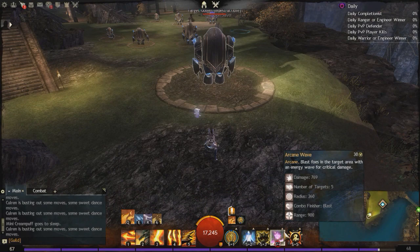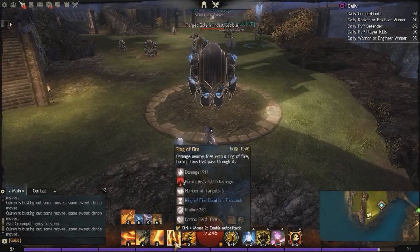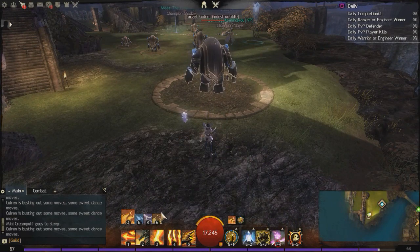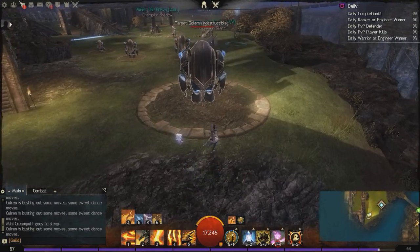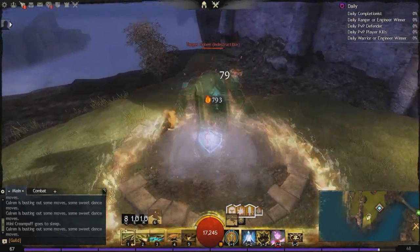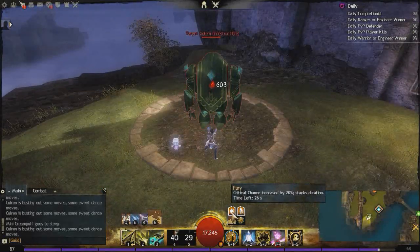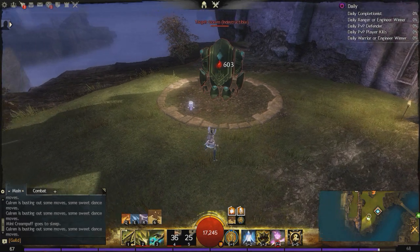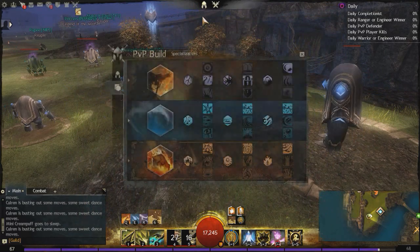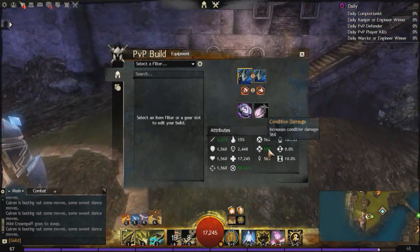Let's forget about Arcane Wave and I'll show you the usual starting rotation for a Double Dagger Ellie. What we're going to want to do is use Burning Speed, then Ring of Fire — that's going to put down a Firefield. Then use Fire Grab and switch to Earth, because that will have our Blast Finishers, which will give us Might and Fury because of Persisting Flames. So: use Burning Speed, Ring of Fire, switch to Earth, dodge, use your number 4 and then your number 5. You can see we have 20 seconds of Fury and 26 seconds and 11 stacks of Might. With Arcane Wave we would have had 14 stacks of Might. So going into the stats, we have a 50% critical chance because we have Fury on, our power is up to 2,200 and our condition damage is up to 900.